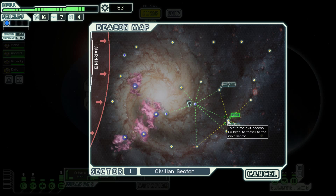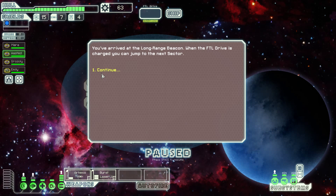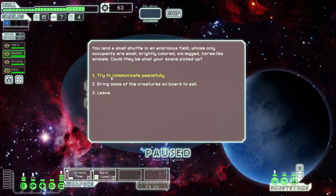We should go to the exit. You arrived at a long range beacon — when the FTL drive is short you can enter the next sector. There are life forms on the nearby planet, let's investigate. You land a small shuttle on an enormous field whose only occupants are small, brightly colored six-legged horse-like animals.